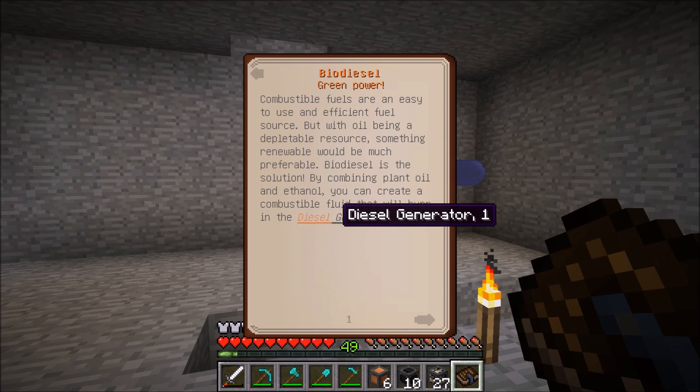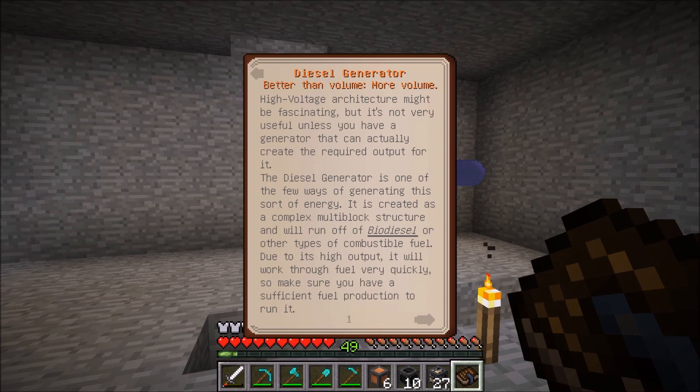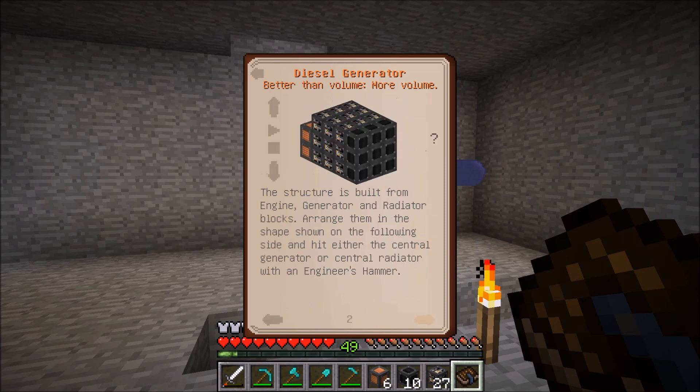Both links bring you to the same place. Now we are at the glorious diesel generator page, which essentially says that if you want to get a bunch of power with this mod, you're going to be using the diesel generator. It's the best way in this mod to get power, and you burn biodiesel. And it says right here — keep this in mind — due to its high output, it will work through fuel very quickly, so make sure you have sufficient fuel production to run it. That is an understatement. You need one bucket of biodiesel every 6.25 seconds to keep it running consistently at 4096 RF per tick.